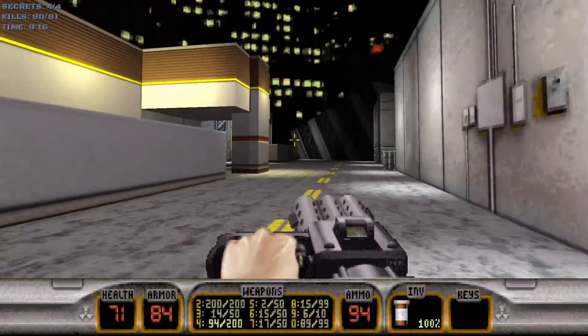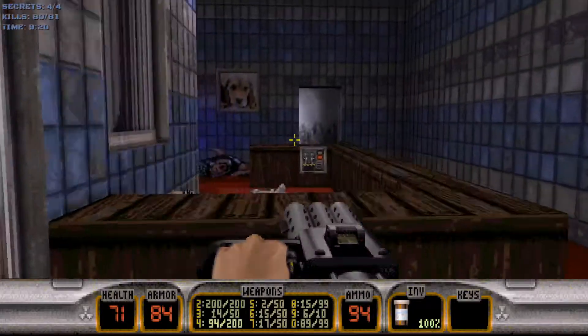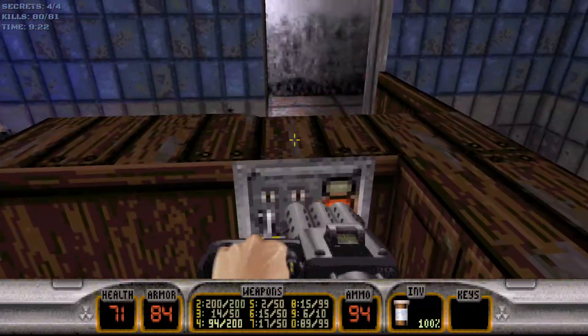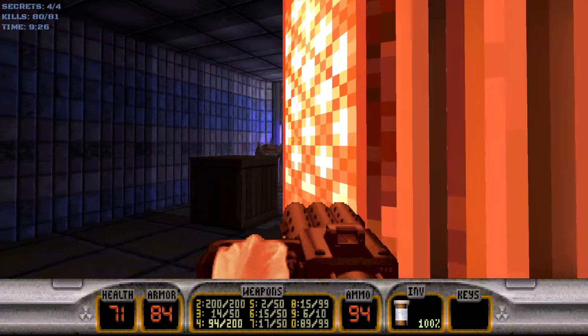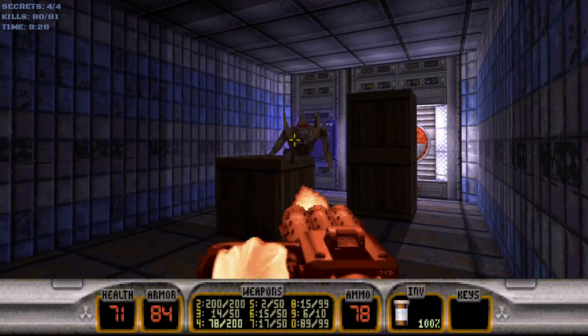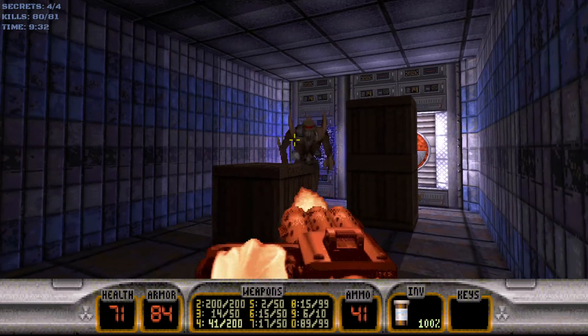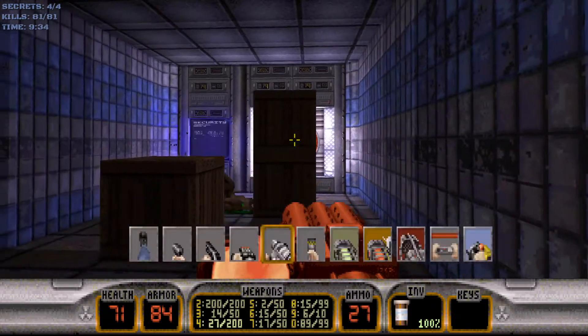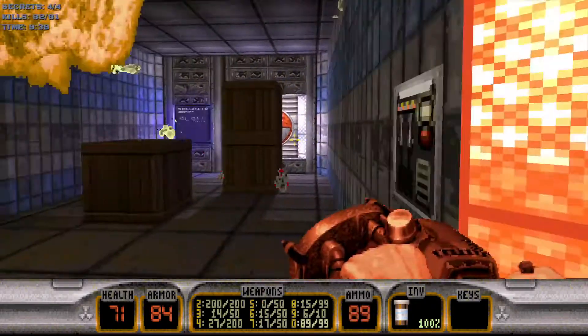It leads back outside — we don't really have anything to do out here, so we'll just hit this switch, which is gonna open up this door leading to the exit. There are two aliens in here: one right there, and one behind the larger stack of crates.